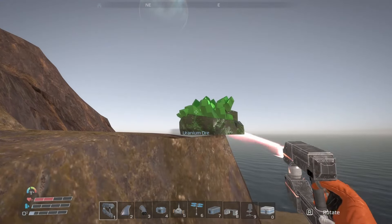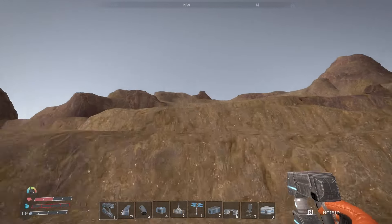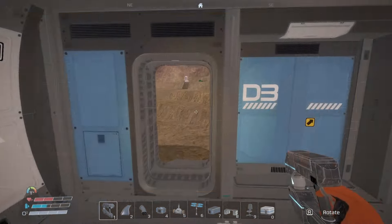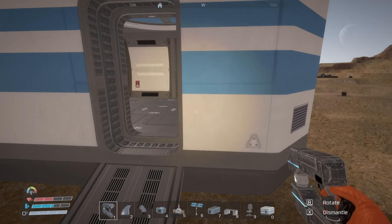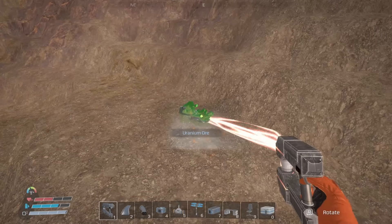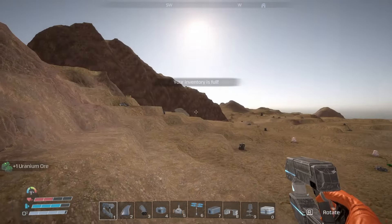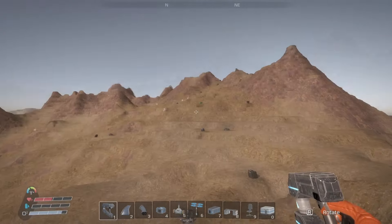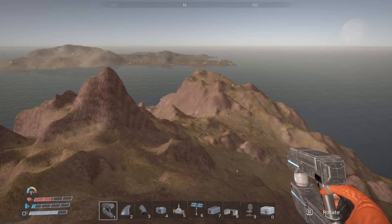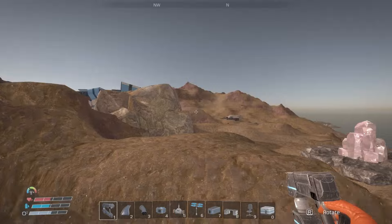I see some more up top — totally worth it. Oh my word, there's a whole heap of it over here — it's like a whole field of uranium! That was a very nice find. That takes me up to 41. I'm not going to leave anything to chance so I'm going to get more. I've got 60 now — I'll probably find some more on the way back. I just have to figure out where I parked. I'm going to get up to high ground and see if I can spot my ship.